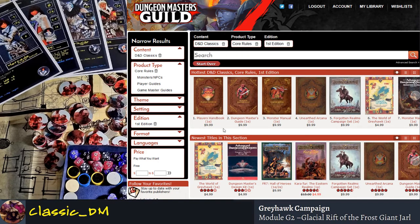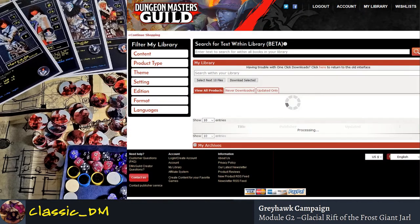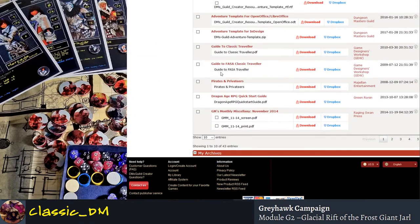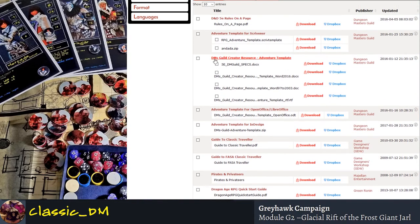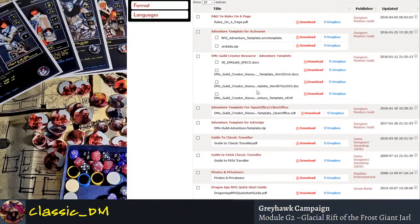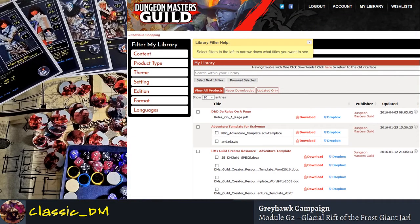So now you know which website to go to. You can see these things are like $9.99 — super cheap. Once you have them purchased, you have them forever. You can re-download them at any time. I keep my classic Traveler stuff, DM Guild Creator Resources, and all kinds of things in there. You have this library forever, so you can put it in your Dropbox and re-download it if you lose a copy.